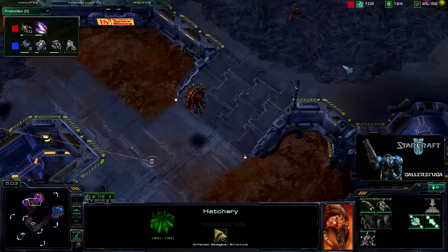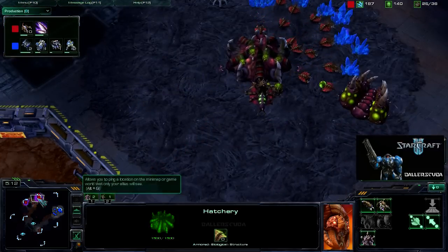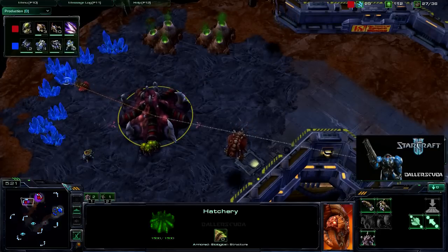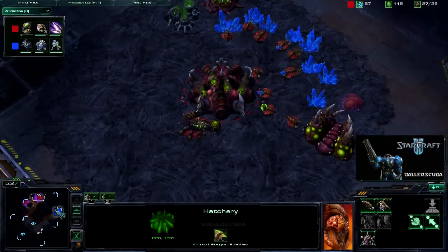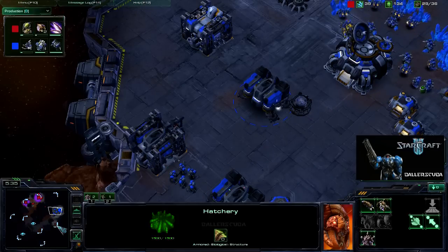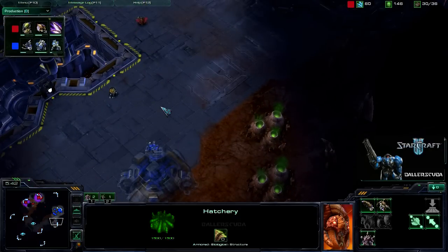He's getting speed and zerglings, so my initial guess was right with the speedlings. I assumed the hatchery was just for a queen and another production facility. And that is a ton of banelings in the making — banelings are on the way. No surprise there. Whenever I see a lot of zerglings, I assume that banelings are on the way.